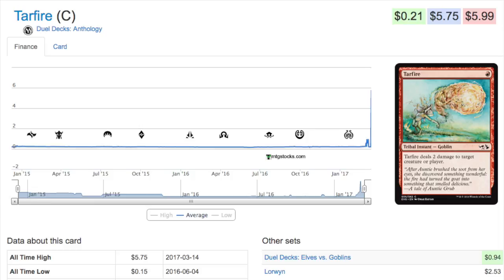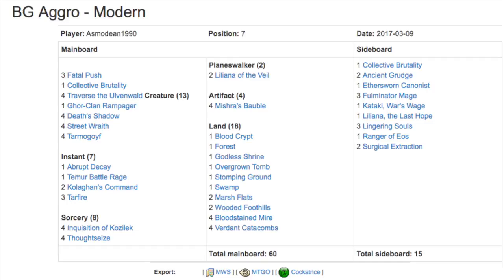It is one of the cards that hasn't been reprinted — not that a reprint would do very much for it anyway — but when everything else in the deck is reprinted, cards that are not reprinted tend to spike in price. The deck is Black-Green Aggro in Modern: Fatal Push, Collective Brutality, Traverse the Ulvenwald, Grim Flayer, Death's Shadow (reprinted), Street Wraith (reprinted), Tarmogoyf (reprinted), Abrupt Decay (reprinted), Kolaghan's Command, three Tar Fires, four Inquisitions (reprinted), four Thoughtseizes, two Lilianas (reprinted), four Mishra's Baubles — notably not reprinted.